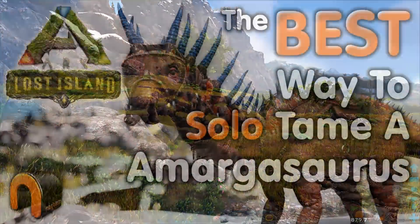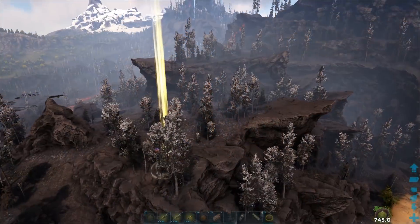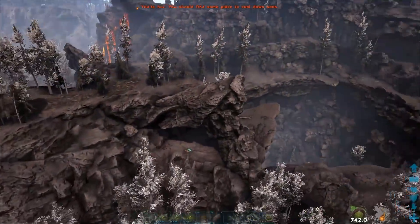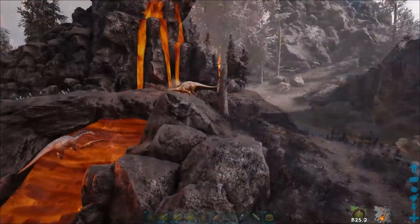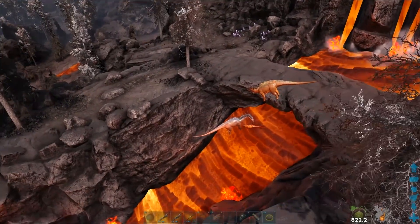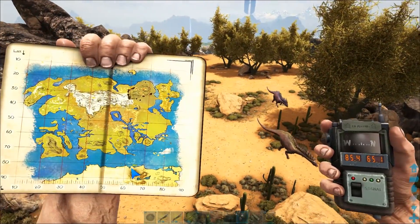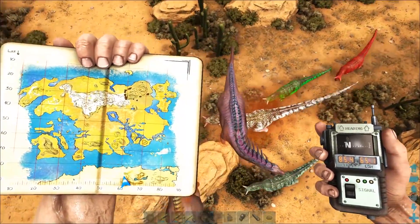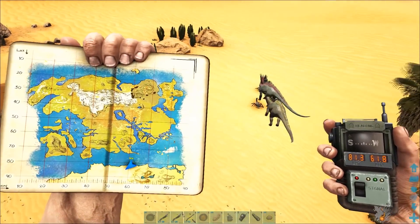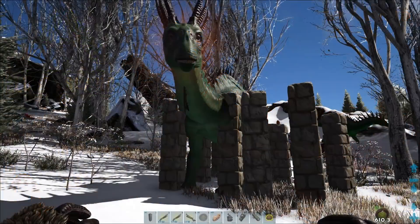Before I do, I'm going to quickly answer the three main questions asked in the last video about the best way to solo tame an amagas. The first question was why didn't I tame it in the volcanic area - because there's hardly any amagas there, they have a huge turning radius, and it's a vertical death trap. The second question was why didn't I tame it in the desert area - because there's even less amagas there, only a few spots, it's a rocky cluttered area making them hard to move, there are groups of carnos that can kill the amagas, and there's no utility of a rex so taming is slower.